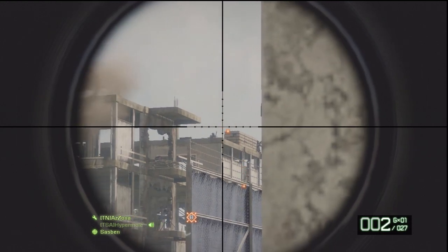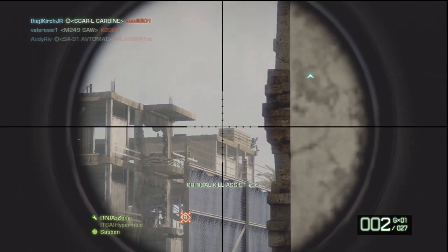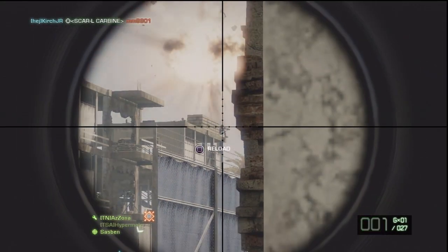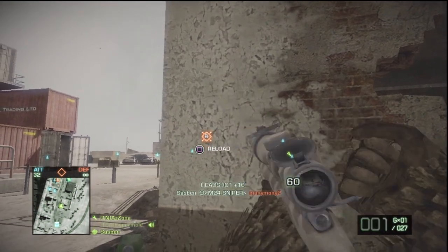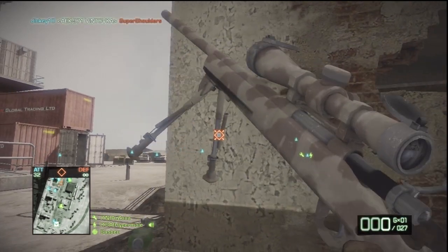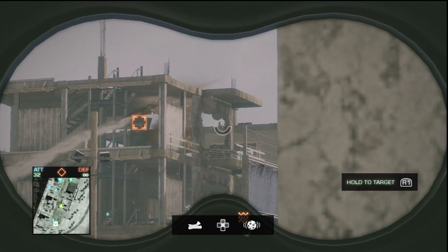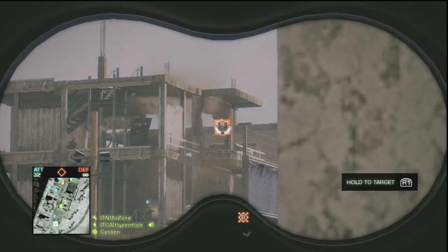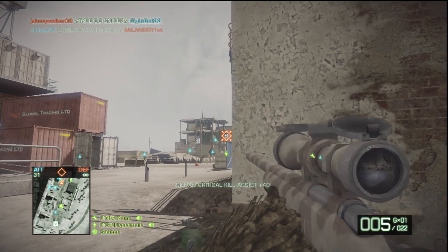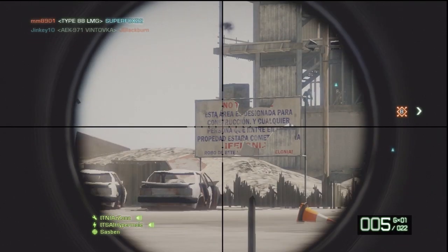I missed the guy there - nice jump by him, though I don't think he pulled out his parachute. I didn't burn a shot visibly here, but I know the range because I watched the drop on a shot I missed previously, and that's the same as burning a shot. I take the shot, I miss, I see where the tracer goes or where the bullet drops, and then I have enough information to make the headshots.